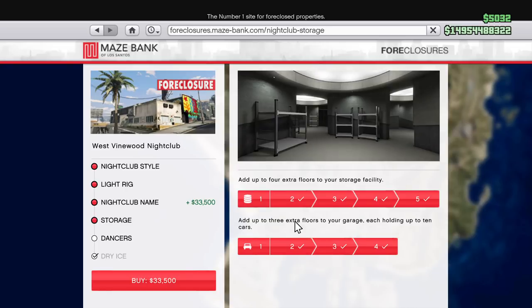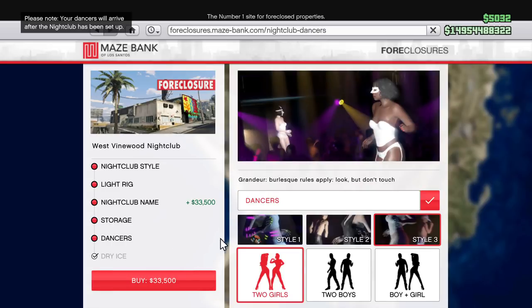Now this is what I really like — you guys can have up to four extra floors to your storage facility. It costs a lot of money. I can't show you guys the prices again because it's not letting me, but just for that I think it was $2 million. And for the garages, $2-something million extra added onto the price. So I've bought four floors for garages, meaning I'm going to be able to store 40 vehicles in here. And I'm going to have four floors in my storage facility, which can hold a lot of stuff.